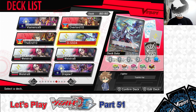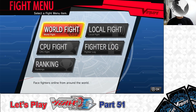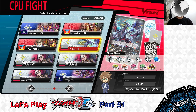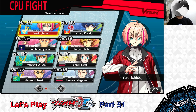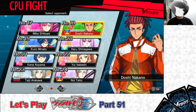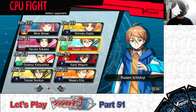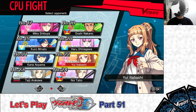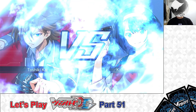Next, let's test out the deck. Leaving the edit deck menu and returning to the main menu. Going to the fight menu, selecting CPU fight, and selecting the Brant Gate DSS-04 Stride Deck Set Messiah. Choosing the opponent — I'll test it out on Kana Oyama, Normal difficulty. The battle begins — let's go, Messiah!